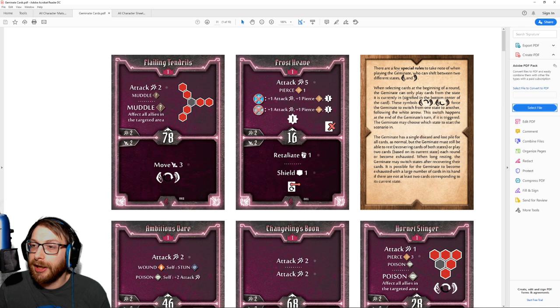Let's get into the special rules because those are always the first thing we want to look at. Playing the Geminate, you can shift between two different states — let's just call them left and right. When selecting cards at the beginning of a round, the Geminate can only play cards from the state it is currently in, signified by the symbol in the bottom center of the card. These shifting symbols force the Geminate to switch states following the white arrow at the end of its turn if triggered. The Geminate may choose which state to start the scenario in.